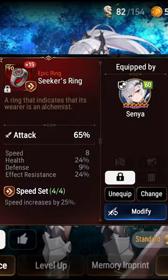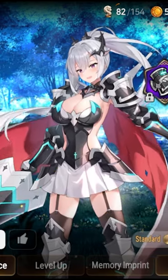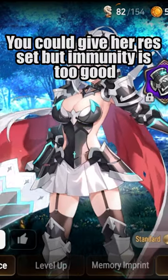Her right side is usually 1 attack, 1 HP, and speed, but depending on your build there could also be an F or a res ring in there. Speed immunity is her usual go-to, but special shoutouts to the lifesteal set F res build.